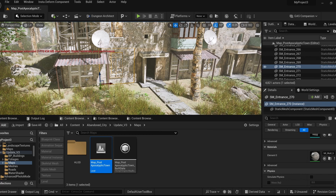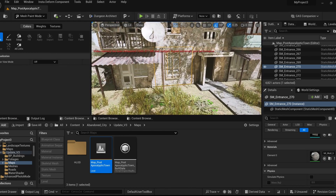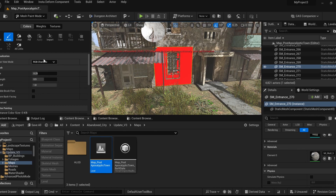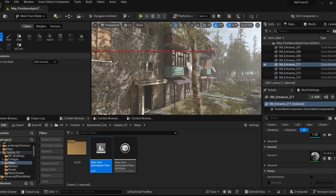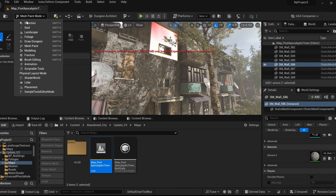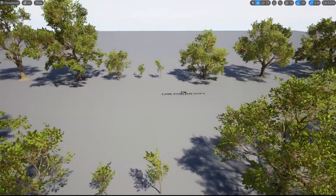You can do a mesh paint and click on any of these meshes to visualize the vertex color. There's also an option to show vertex color of the scene; mesh paint does it for quick overviews.